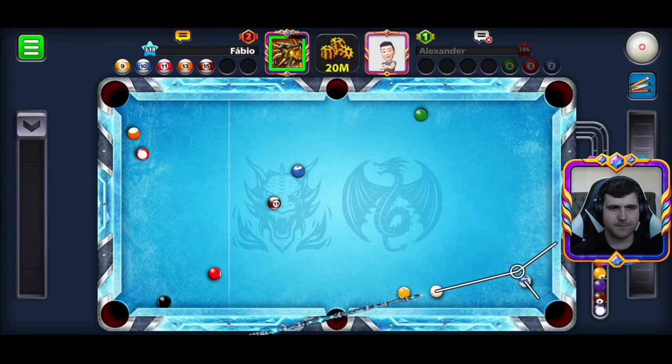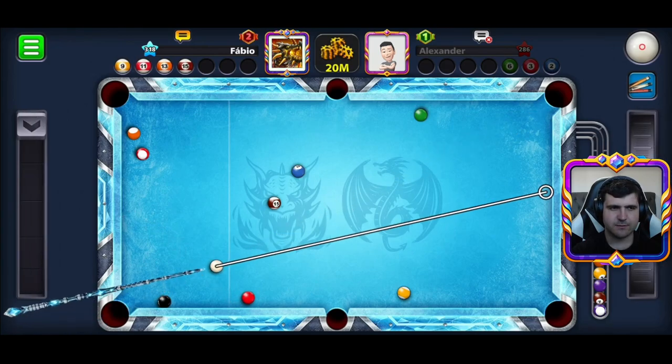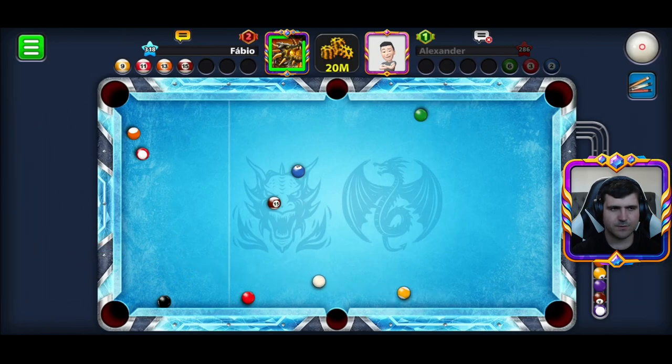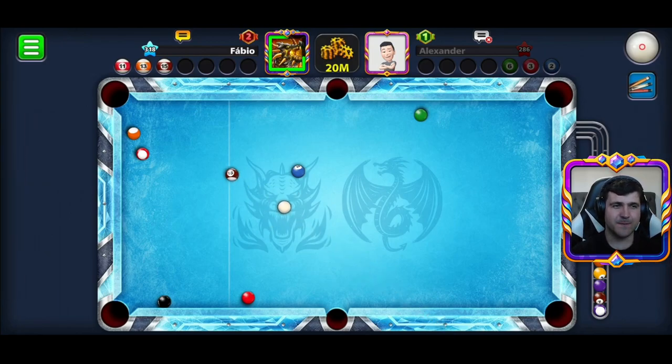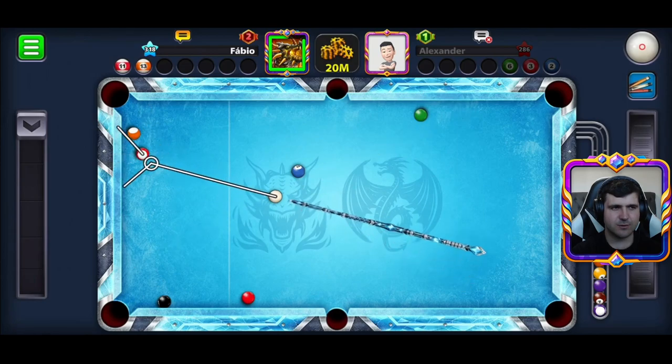My balls are stripes. I used much strength there but it worked. In that table we can't use all its strength — if we do, we'll lose the game. I must use a minimum of force. Let's go make a ring shot.